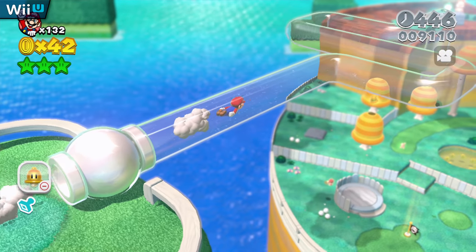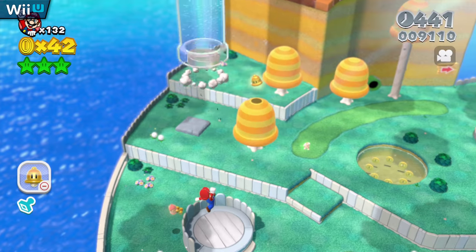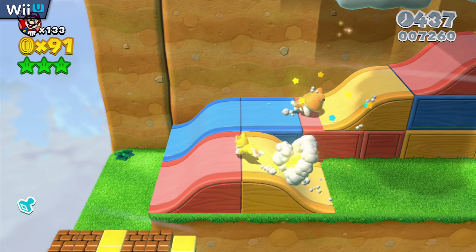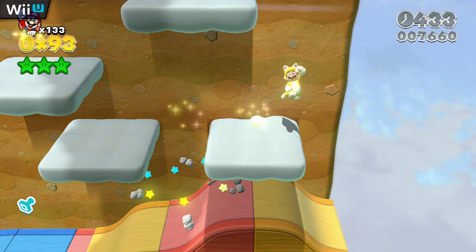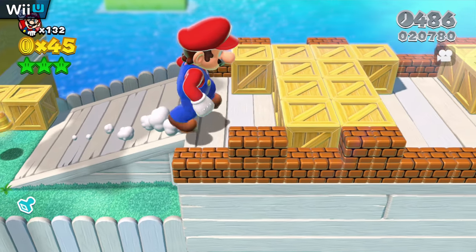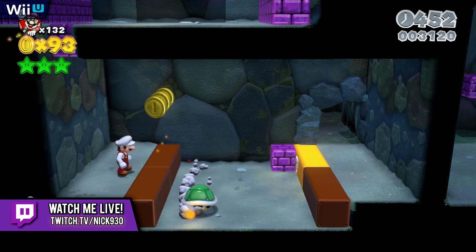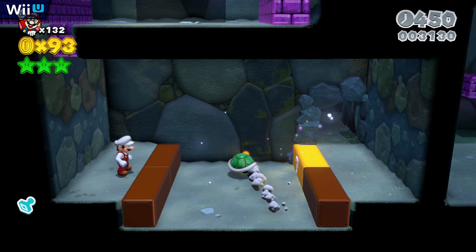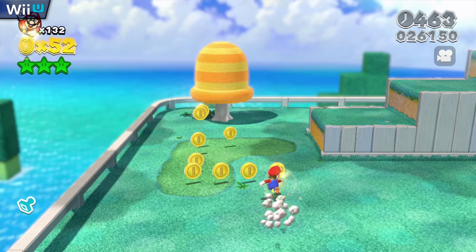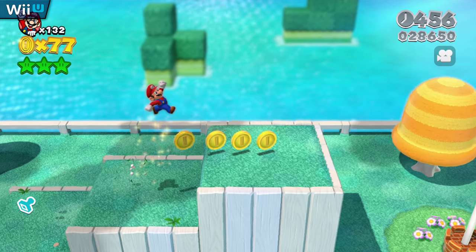Now for those of you that don't know, Super Mario 3D World first released back in 2013 for the Wii U and was highly praised upon release, thanks to its fantastic level designs, visuals, and well implemented semi-3D design. I say semi-3D because unlike more traditional 3D platformers, 3D World's level environments still feature some locked scrolling camera perspectives that will smoothly transition in designated areas from side to side, front to back, and even vertically.